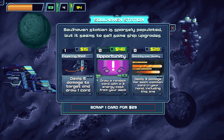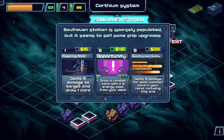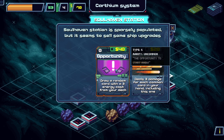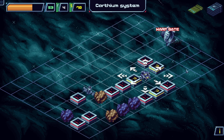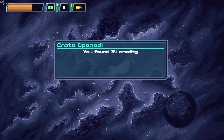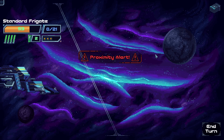Let's go to the trading station. We can scrap one card for 29 credits. Inspiring shot — deal 5 damage to target and draw one card. Quantity over quality — deal 3 damage to each common card in your hand. Let's grab the inspiring shot. Let's go to the random encounter — found a crate, got 34 credits. We have 3 fuel: exactly enough to get to the end. Our HP is not great.